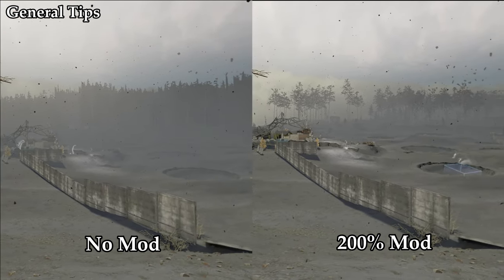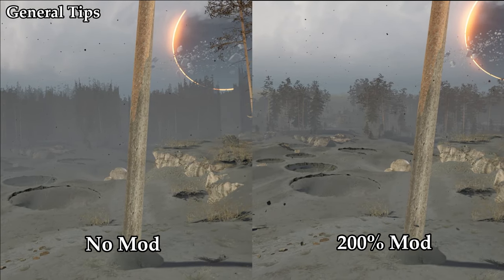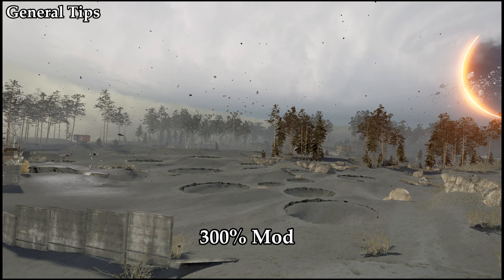Just look at the difference. If the game runs poorly, just go back to the folder and delete the file. There are many view distance options available, but I recommend sticking with the 200% one, as any higher and it kind of just ruins the vibe of the game.